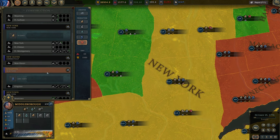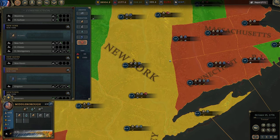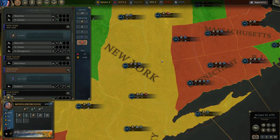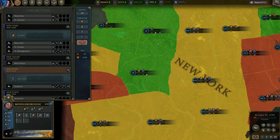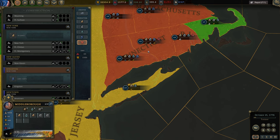Prioritize regions with higher construction points — they can quickly finish buildings and you get more in return faster. As you develop your settlements and economy, you'll be able to afford constructing even in less efficient provinces. The same applies to cities — prioritize cities with higher construction values first, and lower ones will come after.